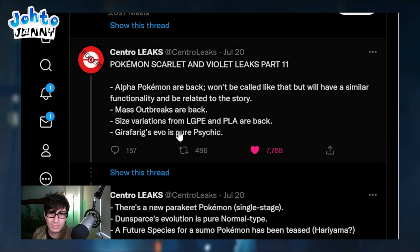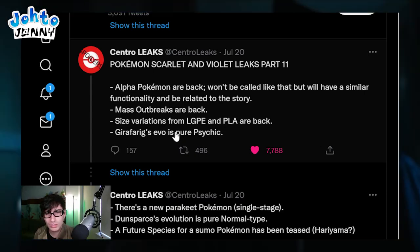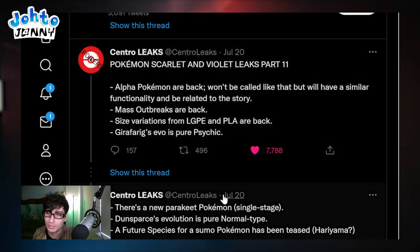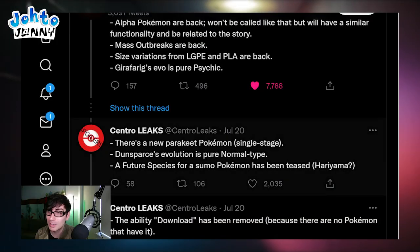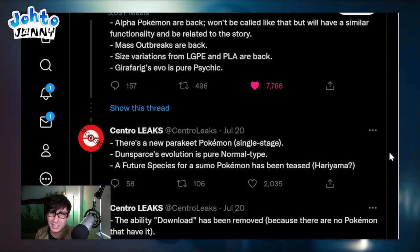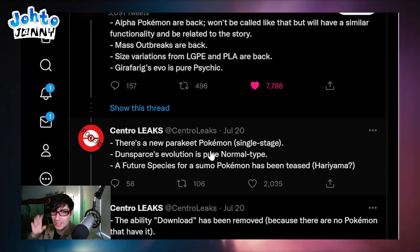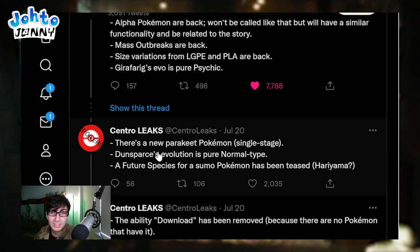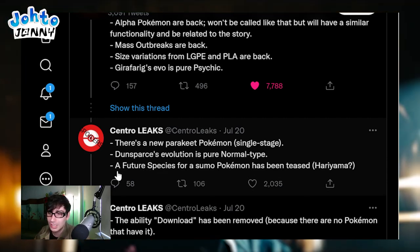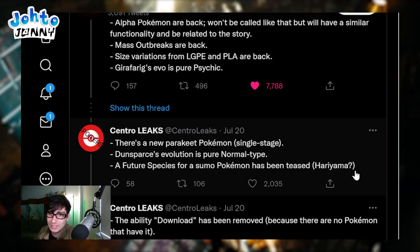Girafarig's evolution is pure psychic. There's a new Parakeet Pokemon - I love Parakeets so I'm super excited for that. Dunsparce's evolution is pure normal type - yikes. A future species for a Sumo Pokemon has been teased - probably Hariyama, since sumo wrestling is definitely Hariyama's thing. The ability Download has been removed because there are no Pokemon in the game that have it, which means Porygon and that entire line are not in the game. There are still around 40 to 70 Pokemon that haven't leaked yet.